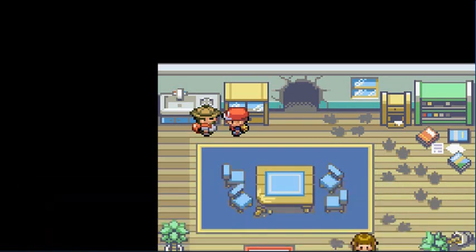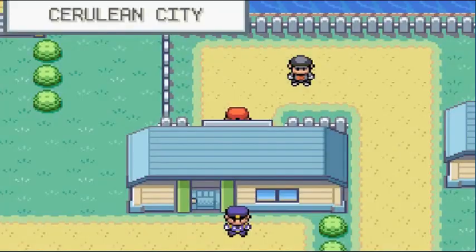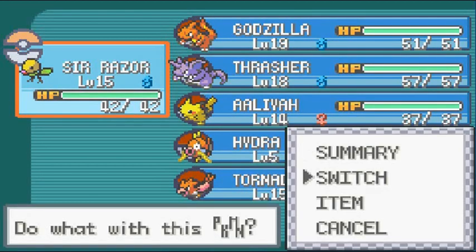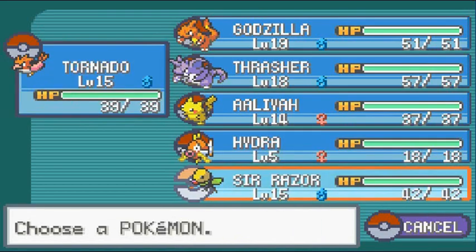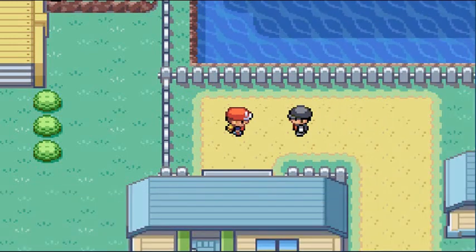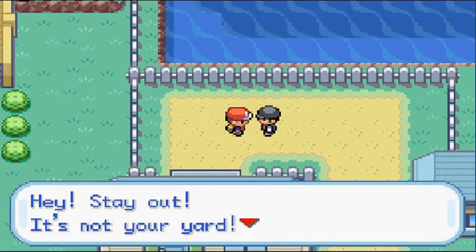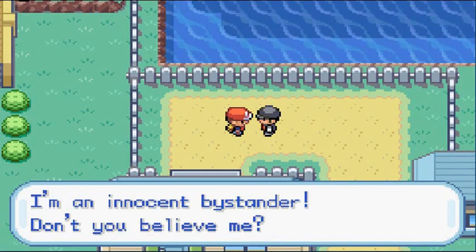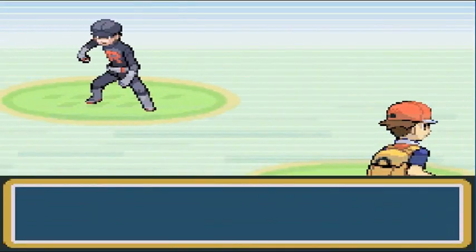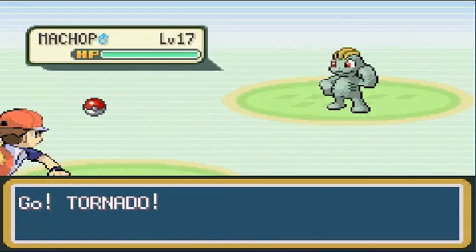He was going to use it on a Mankey or a Sandshrew — that caused him a bundle. Let's go ahead and take care of business. There's a Team Rocket member waiting for us. We're switching it up and going with Hydra on our team right now — don't worry, Pig Hammer's coming back. Let's battle this guy. He claims to be an innocent bystander. I don't believe anybody in black with a big R on their chest.